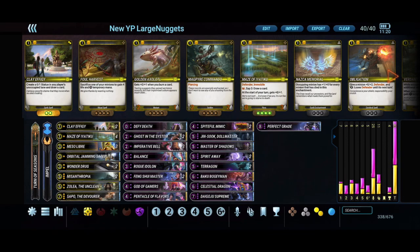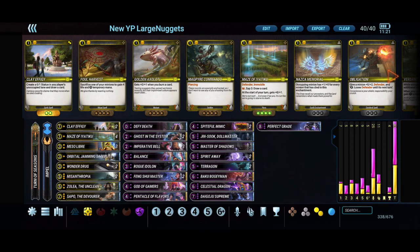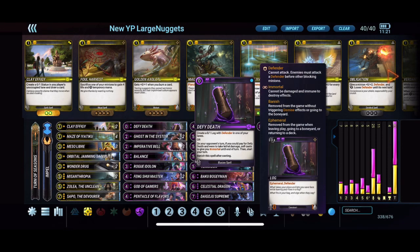Zalia the Unclean is a great card with Lurker — easy to protect given the strong top end we're running. Sapo the Devourer is basically a kill spell on a stick, and it's going to be a very large stick. We also have Defy Death, one of the recently changed cards — the buff to zero mana makes it very strong.